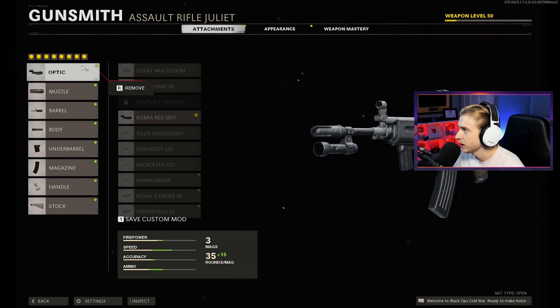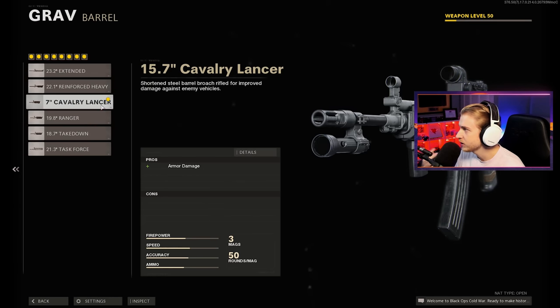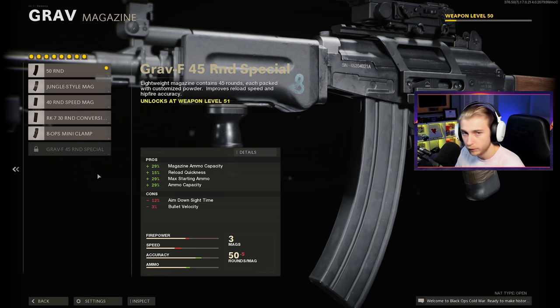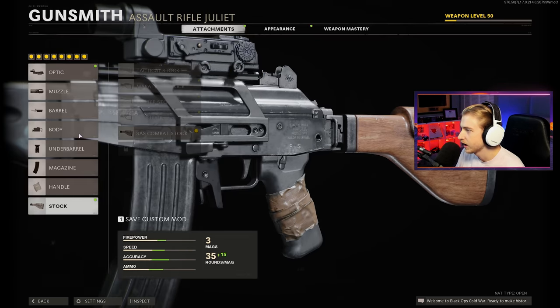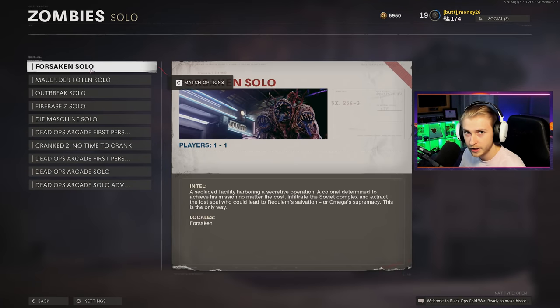First we need to put some attachments on it. We've got the Cobra Red Dot, the Socom Eliminator, the Cavalry Lancer Barrel — I always flip back and forth between the Cavalry Lancer and the Task Force between boosted damage and armor damage, but today we're going armor damage. Ember Sighting Point on the grip, Bruiser Grip, 50-round mag since I don't have the last mag unlocked, Serpent Wrap for the handle, SAS Combat Stock, and of course we're going in with Ring of Fire. Let's hop on Forsaken and grind out the rest of these camos.